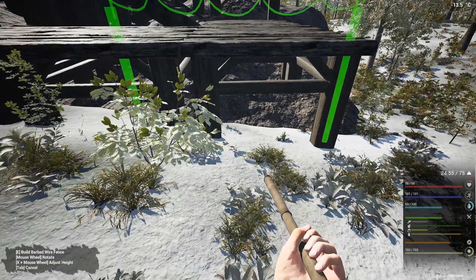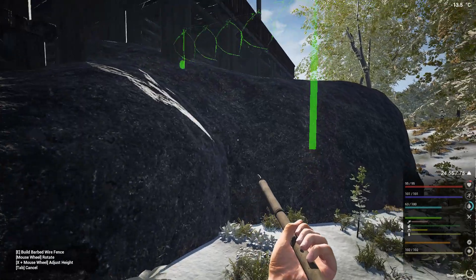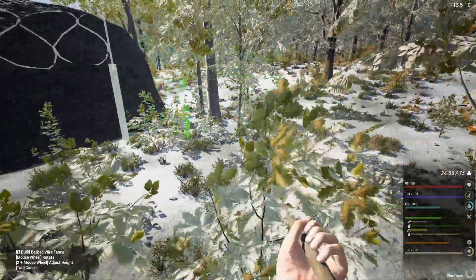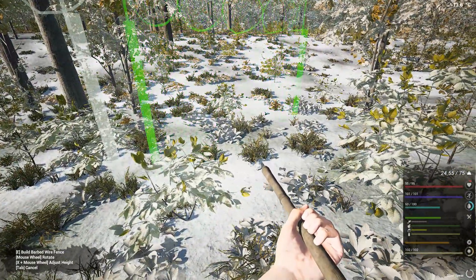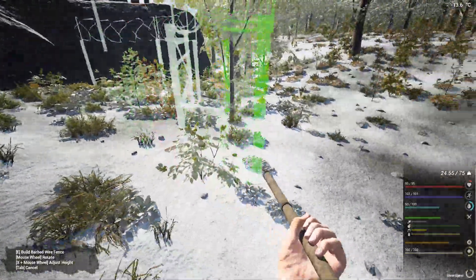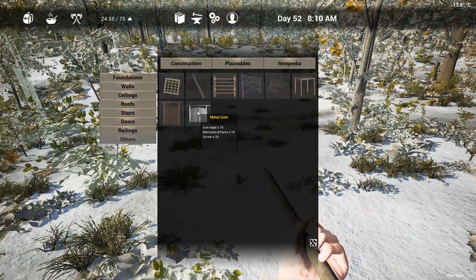It is straight, more or less. I think it is — it doesn't really need to be perfect because we can move things later on. So let's just place a couple down. It's looking great so far. It is a little bit difficult to see because of all this snow all around, but I think over here I should place a gate down.